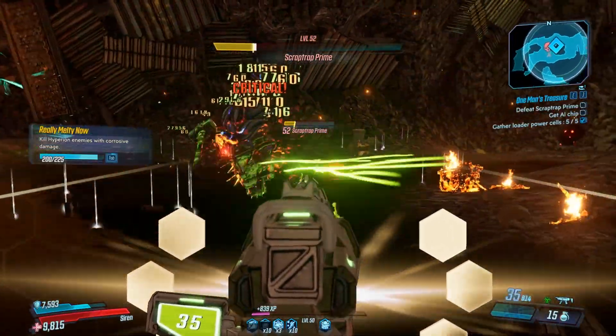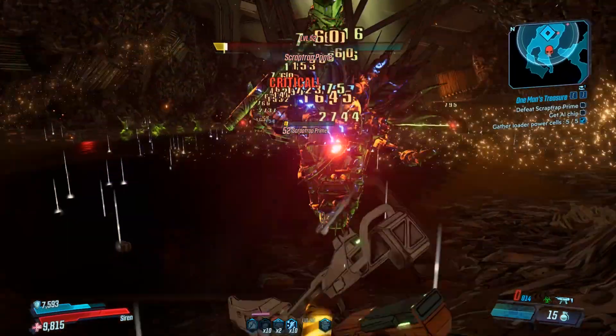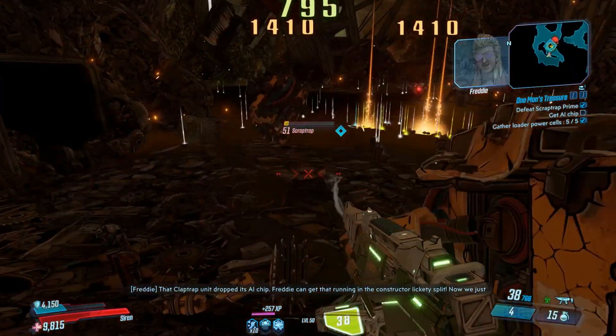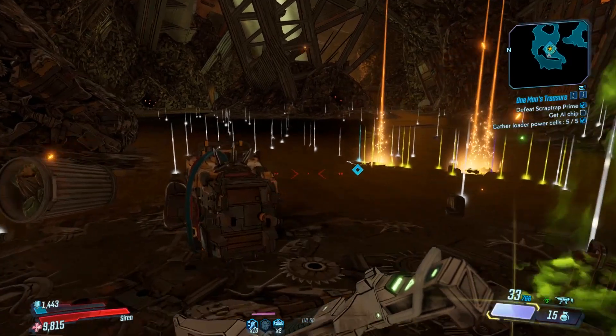Take him down with good corrosive weapons and grenades. He should go down pretty quickly — he's not too tough. He'll just run after you and let some buzzards out. Just keep moving around, jumping around, and eventually he will die. Once he does, he has a very high chance of dropping the legendary pistol called the Lucky Seven.